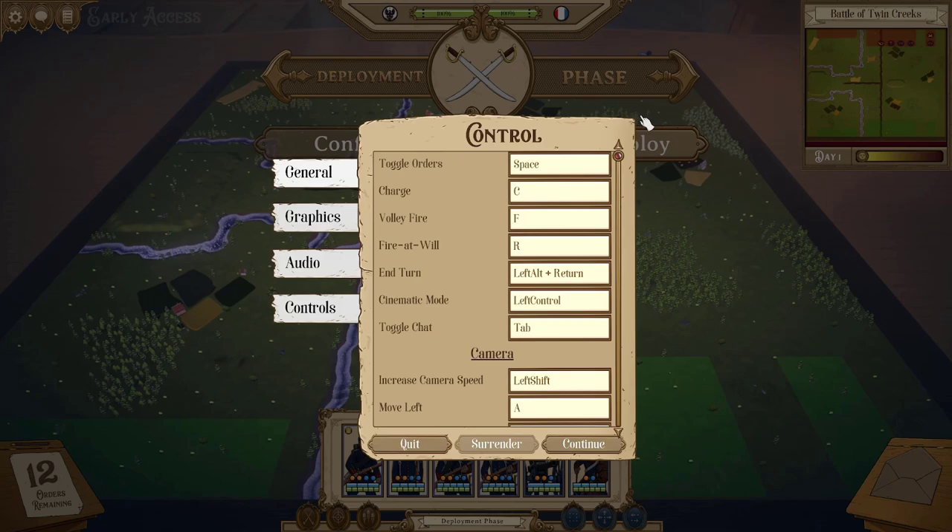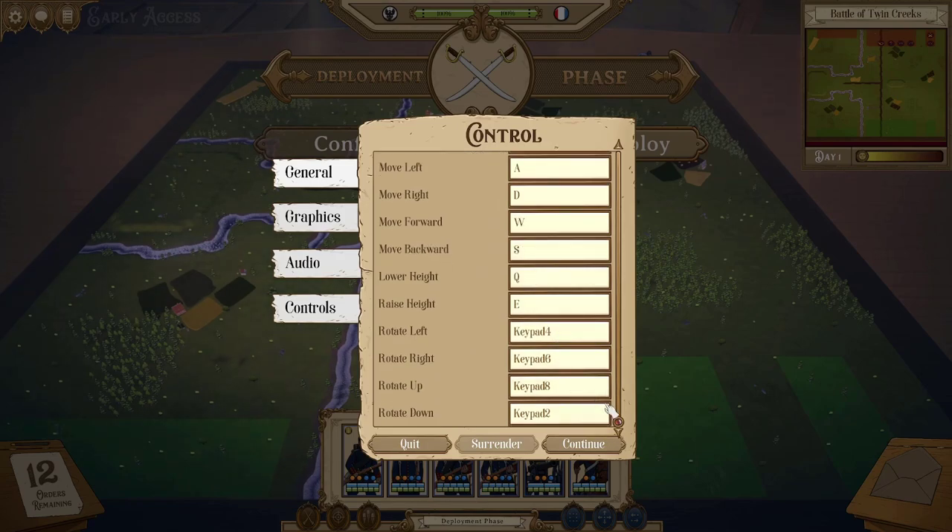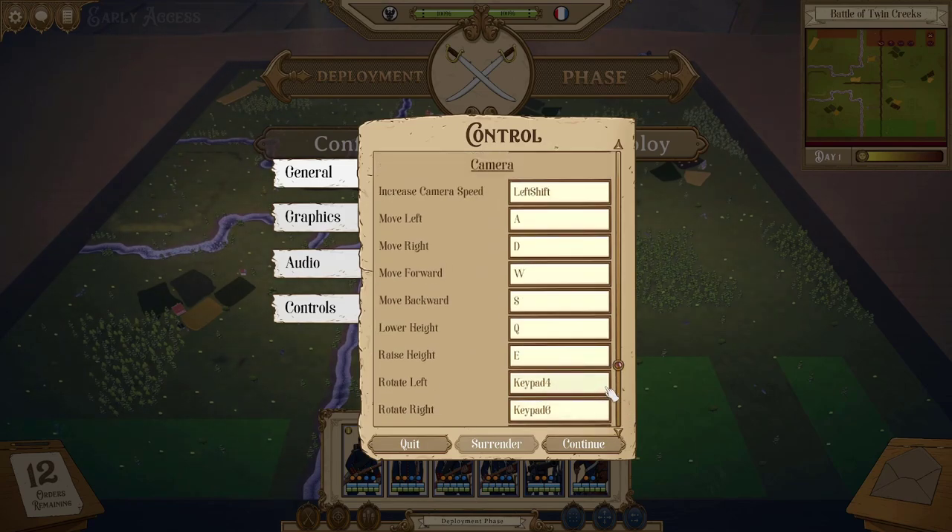That formation hotkey is going to be a go-to, because one of the first things you want to do when starting a battle is decide whether you want your guys in marching columns to reach the front line faster, or keep them in line formation. We'll talk about that in a moment. If you see anything in the controls you want to rebind, go ahead. Players in Europe or Asia with different keyboards can adjust the WASD controls accordingly.